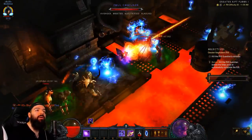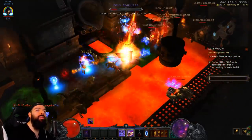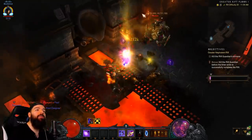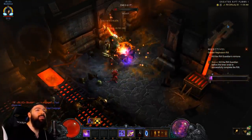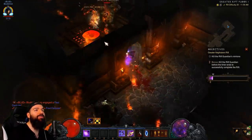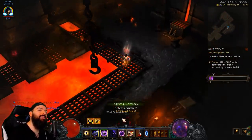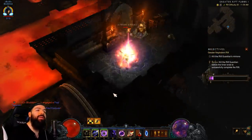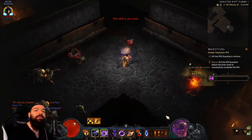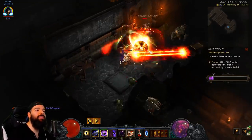When you go into Archon form you have tons of armor - it's basically almost like a defensive cooldown is how I use it. You pop Archon, you do a lot of damage, and you can see even the density gets destroyed. Let's look for another elite - this whole video is not just an Archon highlight video.